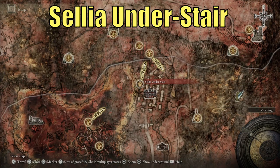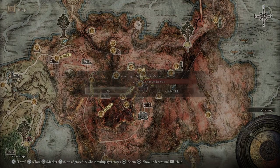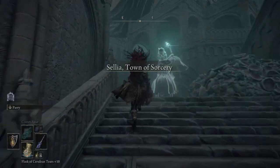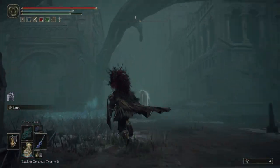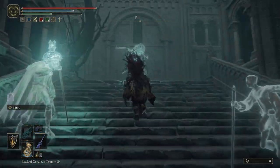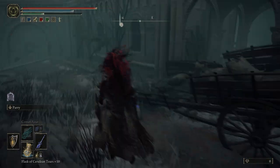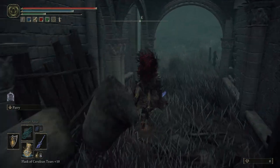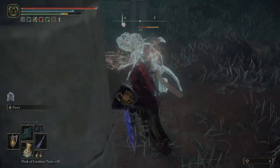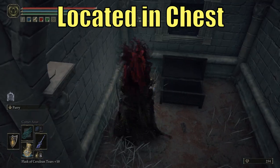For the imbued sword locations, we're gonna go to Celia understair. You're gonna run up the stairs, find a couple of things to fight — you can just skip them. Once at the top, go left and there's gonna be a wagon of some kind you bust through. Then there's a ghost man who will ambush you — no worries if you're high level. The imbued sword is gonna be in this chest; I've already collected it.